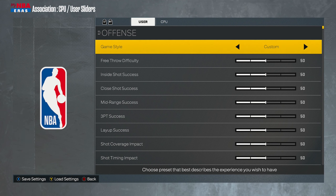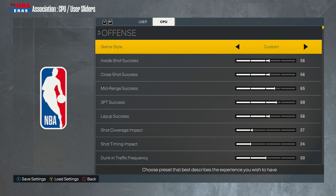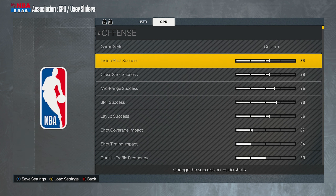A lot of you guys have been asking about my sliders that I play with on the user side. I did not tweak anything — I left everything the way it is on Hall of Fame. On the CPU side, I did some customizations but not a lot.